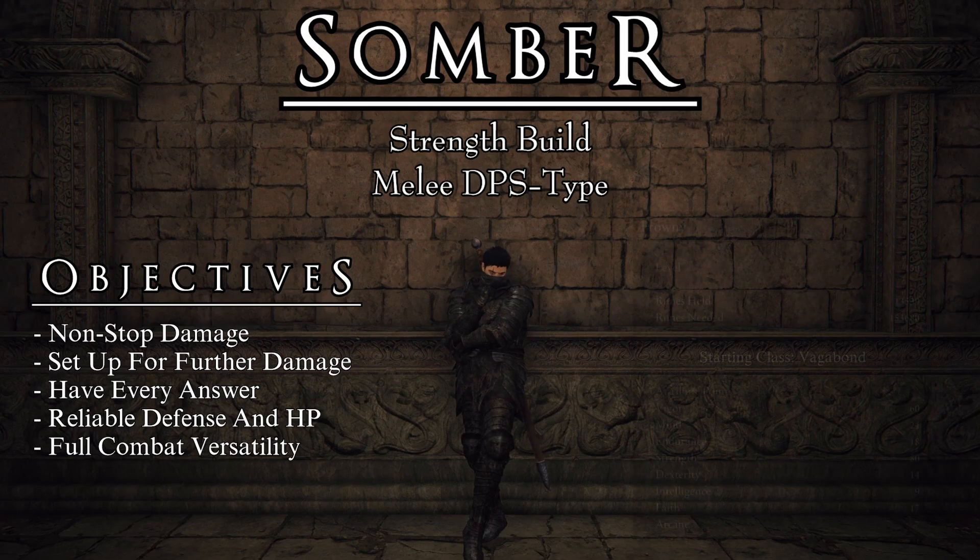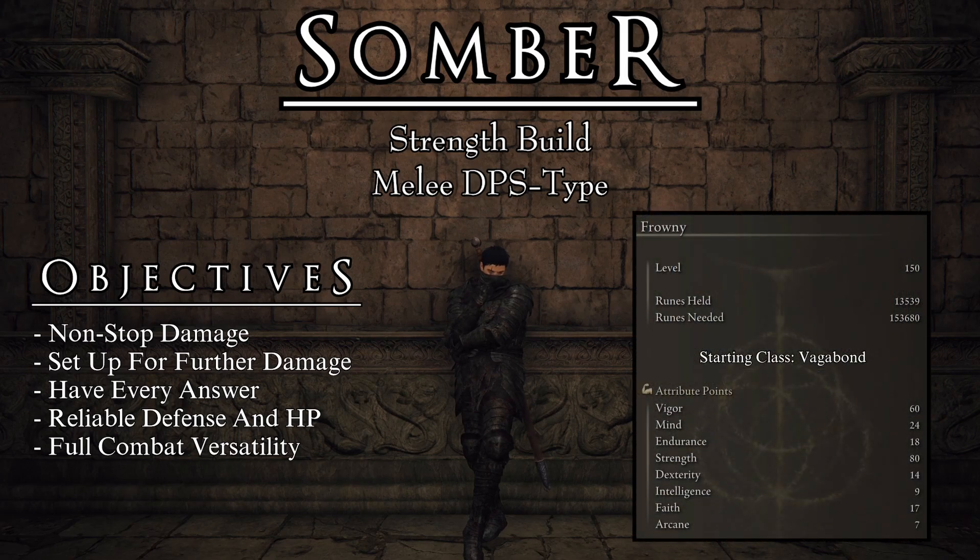To reach these objectives, we will be running the following stats. Start the game as a Vagabond. This class is the most efficient to reach the required stat block for this build, allowing us to make use of every rune level possible to its maximum potential. As the primary focus of this build is PvE, I have chosen to base it on rune level 150. This is the stats block that you want to end up with: 60 Vigor, 24 Mind, 18 Endurance, 80 Strength, 14 Dexterity, 9 Intelligence, 17 Faith, 7 Arcane.